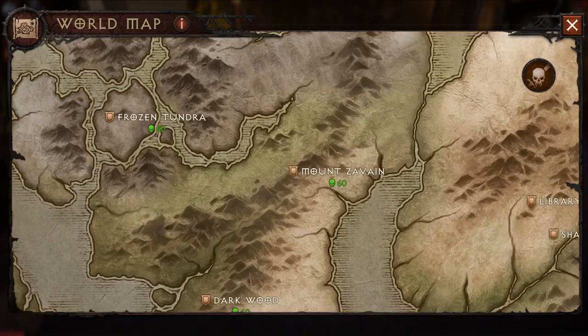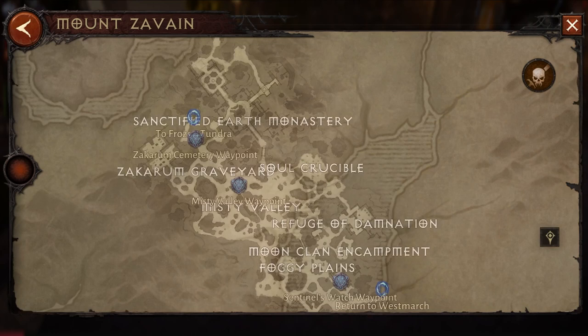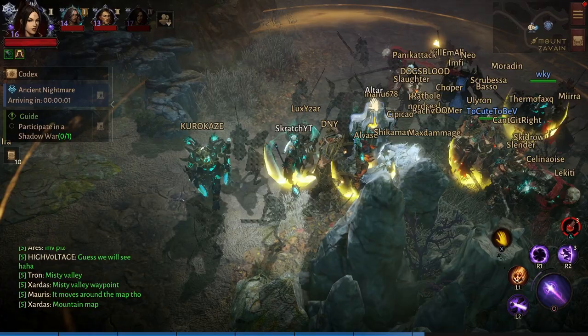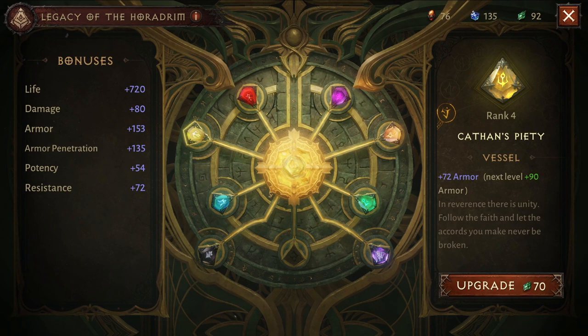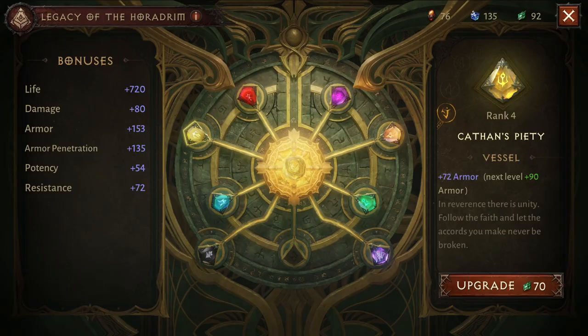The next vessel, Nortirash's Knowledge, is obtained by completing the Ancient Nightmare event. You're gonna have to kill a world boss that spawns roughly every two days, so keep an eye on it. It spawns on Mount Zavion around this area. Unlike the Blood Rose, this boss is much easier — break his shield, kill him, and collect your vessel.